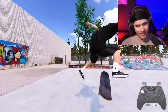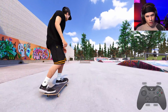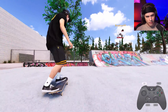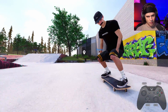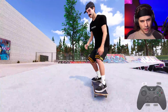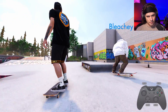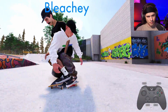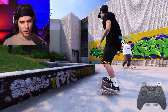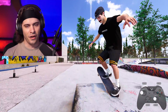Wow. Nollie inward heel, nose manual, nollie inward heel — what! Wow. I landed on bleachy. I wish you could like turn on collide with other people — like turn it on and off in case you don't want it — and like if you run into each other you fall over or whatever, that'd be pretty sick.